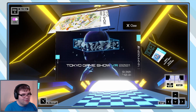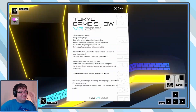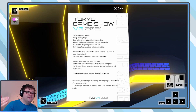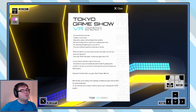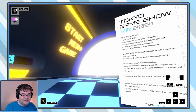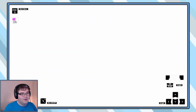Here's the other one — it's a very cool iRobot display with a really nice rendered VR headset area. Who's ready to finally go inside? Here's our ticket, we're good to go. TGS was held online last year — it taught us many things. Being online, anyone could participate from anywhere. What if we take this in a more positive direction and make it an even more immersive experience? See your favorite characters right in front of you, visit booths as if you were wandering around inside the gaming world. Just watch out for Diaboroman — he might getcha. With this idea, we are taking on the challenge of building the Game Show of the future. It's a grand experiment. Welcome to Tokyo Game Show VR 2021.